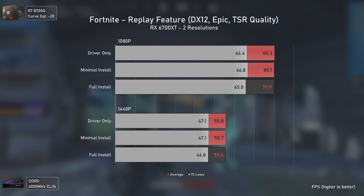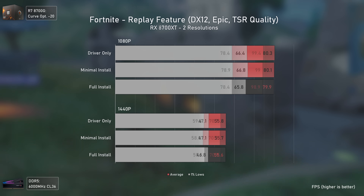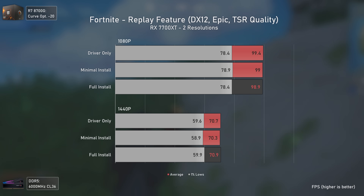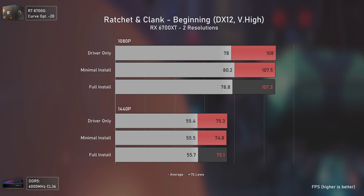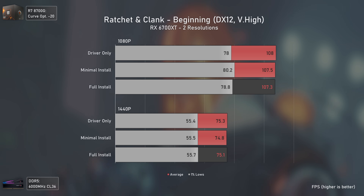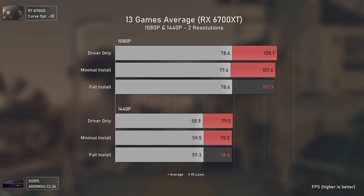Fortnite using Nanite and TSR shows virtually the same results across the board with the RX 6700 XT, and this translates identically to the RX 7700 XT at both resolutions - Fortnite does not care about the installation method at all. Ratchet and Clank: Rift Apart is also CPU-demanding at high FPS numbers, but results are on par regardless of installation method for both the RX 6700 XT and RX 7700 XT.